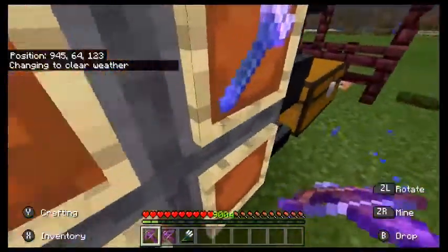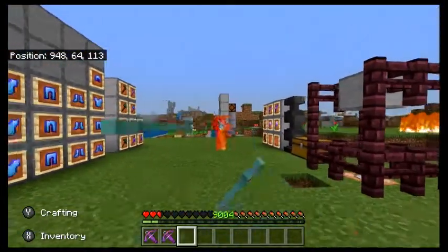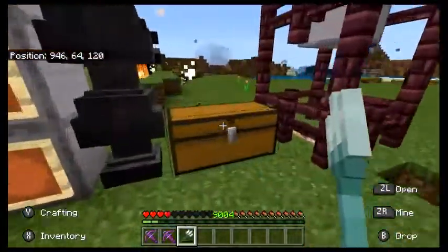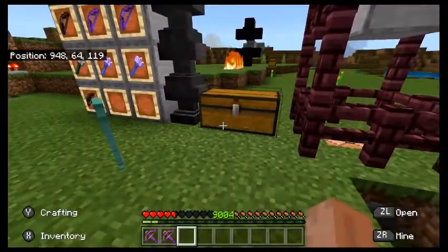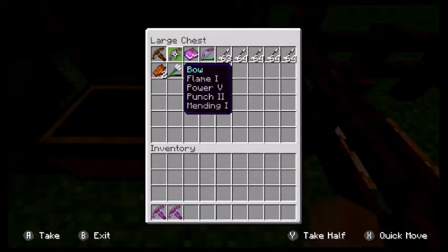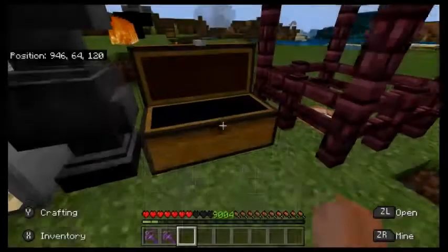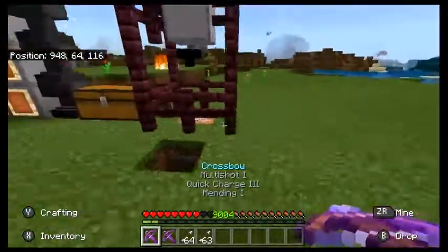Next we have the crossbows. I'm being attacked by a drowned with a trident — they're definitely not fun to go up against, especially in the early game. Both of these crossbows have mending on them, because infinity will never work with a crossbow. You can't have infinity on a crossbow, which I think is rubbish and needs changing in the next combat update so you can have infinity on these.